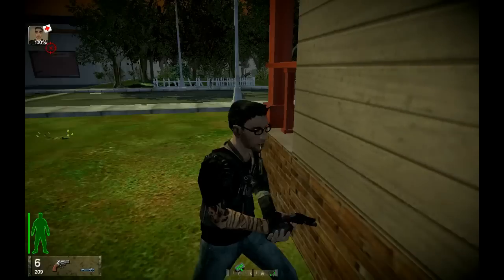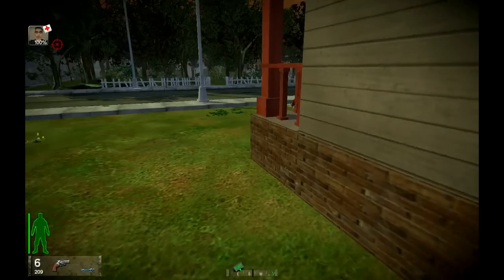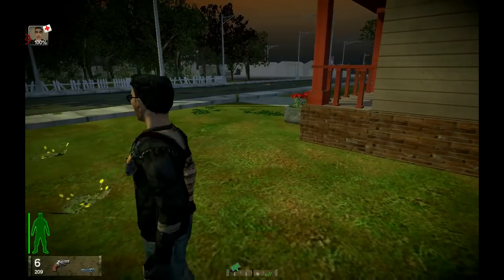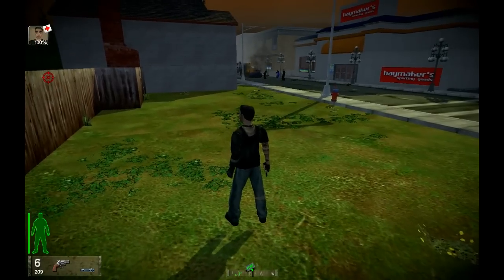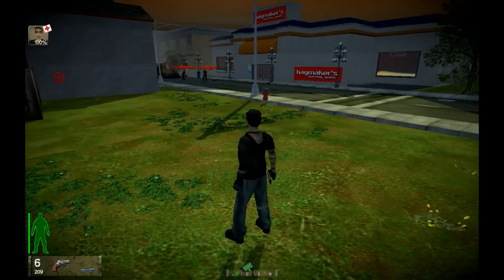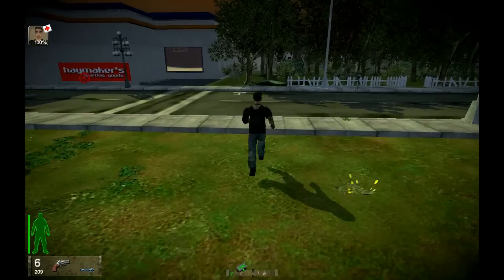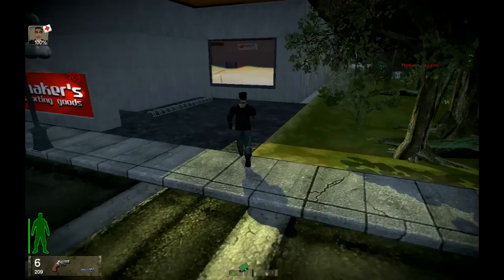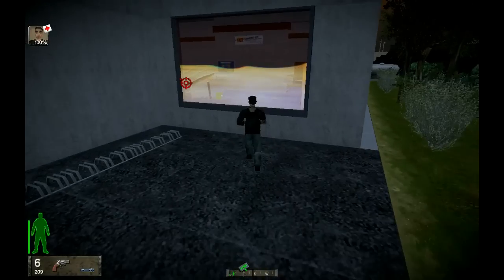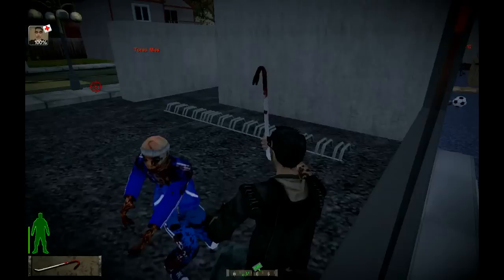A sporting goods store is a good place to get ammo, so I'm definitely going to want to go in there and poke around. For day one, see that blue guy up there — he's called the jogger and he can outrun you. So day one, the whole point is to actually get to your fort.